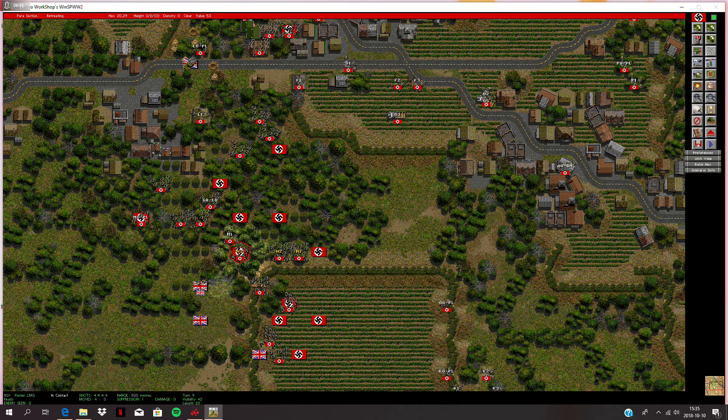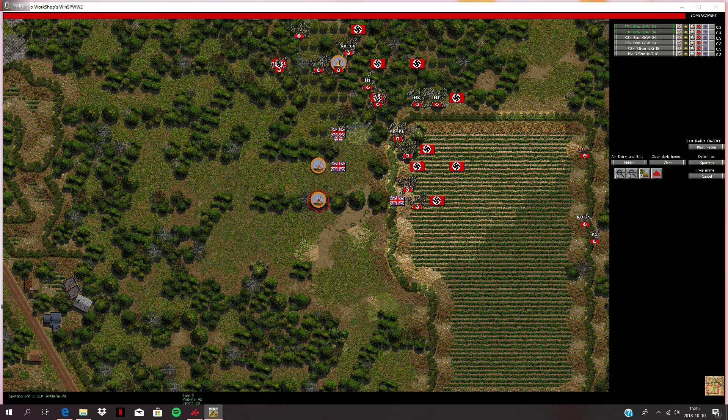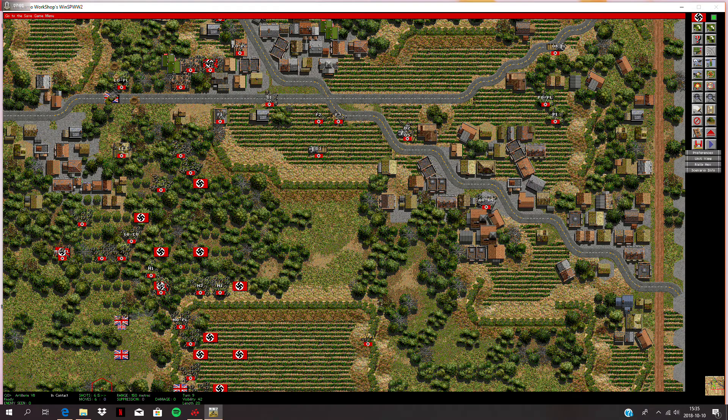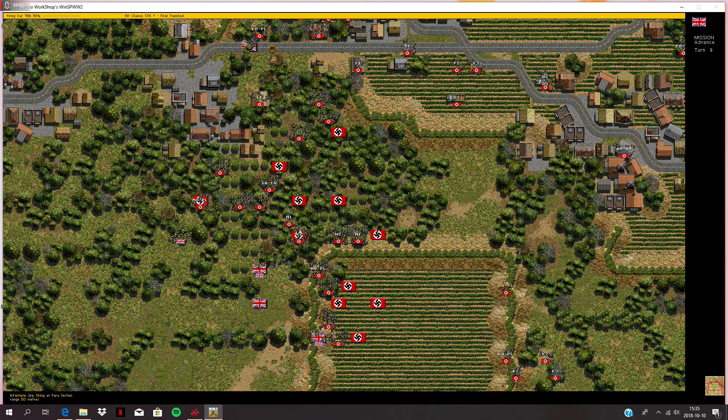They're running away this time — retreating. Leave them there. This pioneer group — it's very dangerous to move forward here. Got some incoming rounds too. That squad retreated; gonna rally my troops here. I'm not gonna move forward yet — waiting for my rounds to land. I think they're coming in now. All those rounds — we're gonna wait, end the turn again and see what happens.